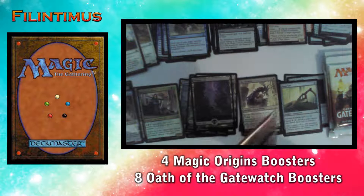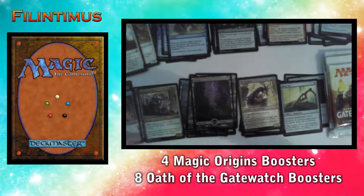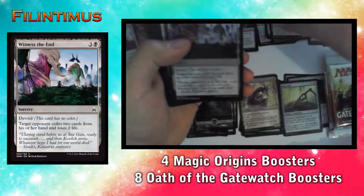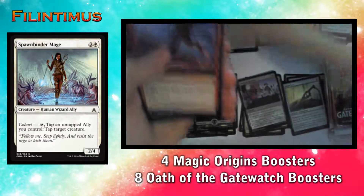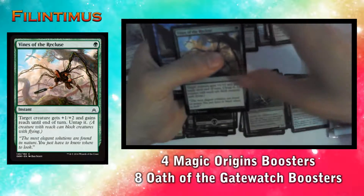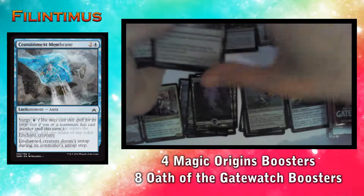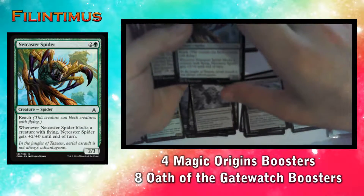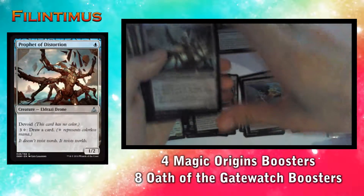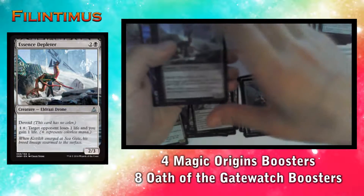Four more boosters to go. We have a Kazandu Tuskcaller, a Witness the End, a Spawnbinder Mage, an Expedite, a Kozilek's Translator, a Tajuru Recluse, a Containment Membrane, a Crumbling Vestige, a Netcaster Spider, an Oblivion Strike, a Prophet of Distortion, a Cliffhaven Vampire, and an Essence Depleter.